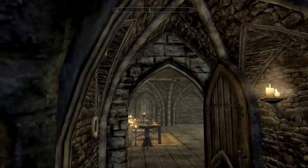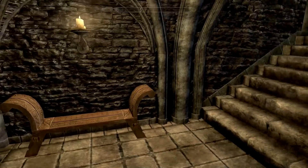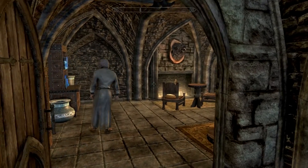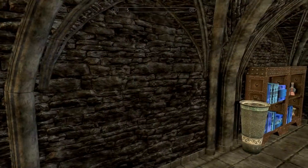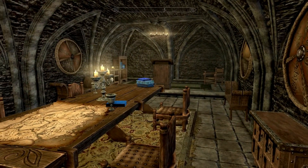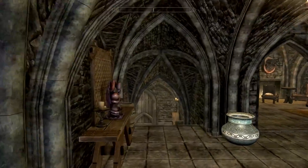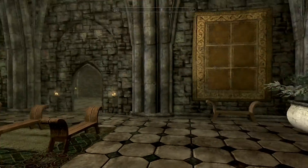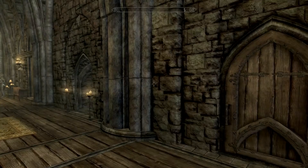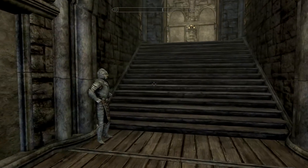Moving back through the castle, the other door off the chapel leads up to what looks like a war room — you've got a map on the table, tons of chairs, and shields on the walls. It's an interesting wing to have on the chapel side. I left the doors open so I knew what I'd seen and hadn't seen — and it looks like that's everything on this floor, so let's head up to the upper floor.